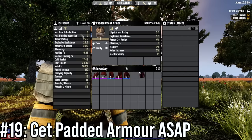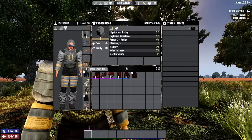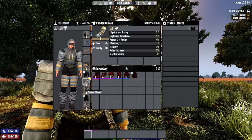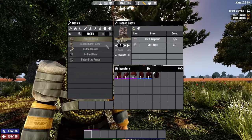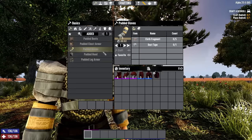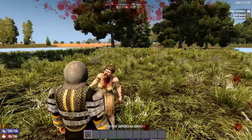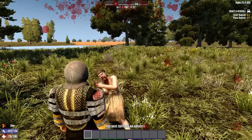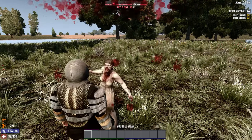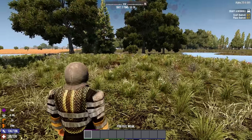Number 19: speaking of padded armor, get some as soon as possible. Padded armor at level 1 will give you 25.5% damage resistance from the full set. The biggest cost is going to be the 5 duct tape to get the full set, which is not a lot, so make some or at least find some as soon as possible, especially if you play on high difficulties. 25% damage resistance will only save you 2 or 3 health per hit on Nomad difficulty, but on Insane it will save you 6 health per hit — enough to let you survive a couple more hits on a difficulty where you die in 4.